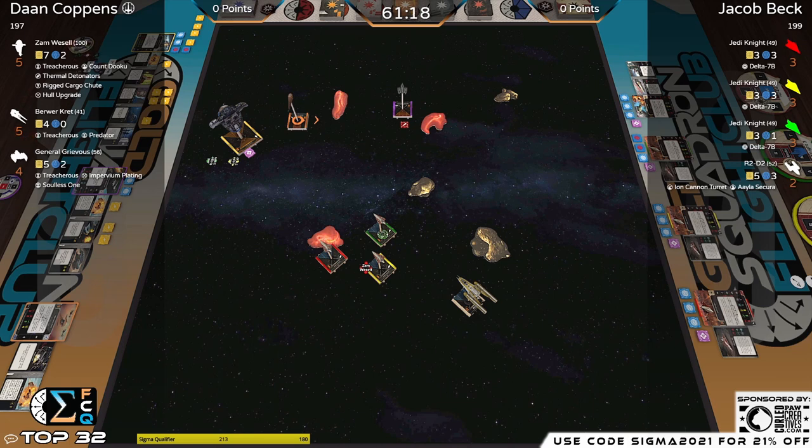Grievous has limited blue maneuvers — just two forward, three forward, and two bank. Assume he's gonna clear the stress. There's a situation where the Jedi can crash onto Grievous: coordinate the barrel roll off the cloud on Red, hook Red around the cloud going right, bank with Green and Yellow, and you could have three range-one shots on Grievous if you want them.